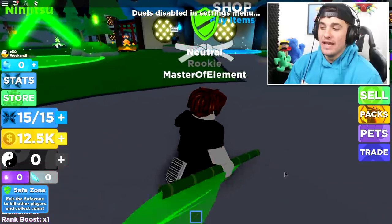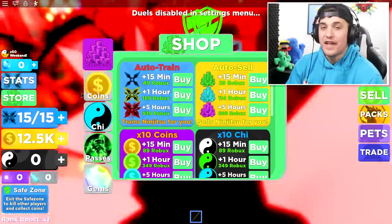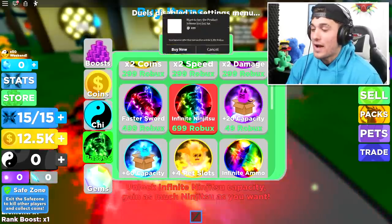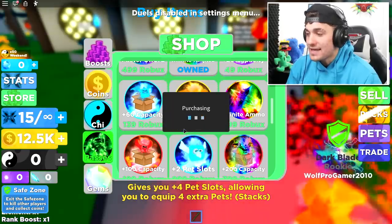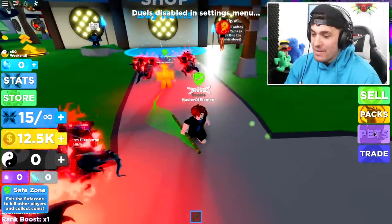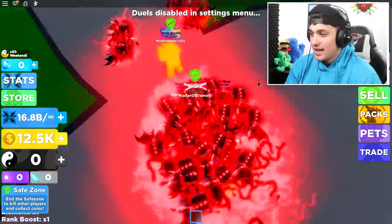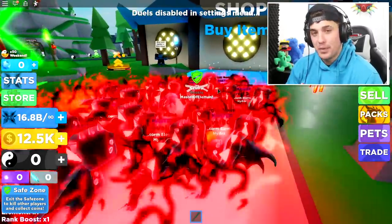You know how these work — I always have to start by going to the store and buying some game passes. The game passes we're buying today are pretty impressive: we're going to buy the Infinity Ninjutsu game pass, the Plus Four Pets game pass, and the Plus Three Pets game pass as well. We're also going to equip nine of these pets, which is what we can currently equip right now, and now we have our beautiful team of nine pets.